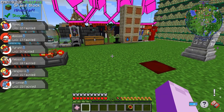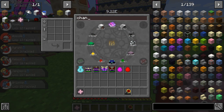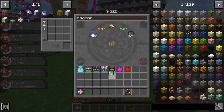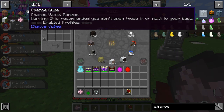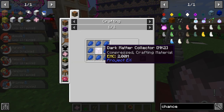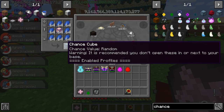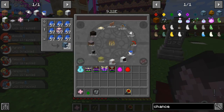Okay. So I guess we can go open some Chance Cubes. Chance Pendant. Okay, let's take that, then. Take a Chance Cube scanner. And I guess we can make them, though. Chance. Warning — it is recommended you don't open these into or next to your base. Oh, what is that? Why'd you have to make them so expensive? Let's open one, two, three, four, five, six, seven, eight, nine, ten.